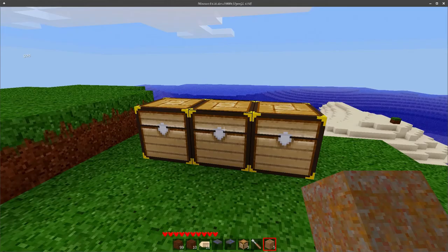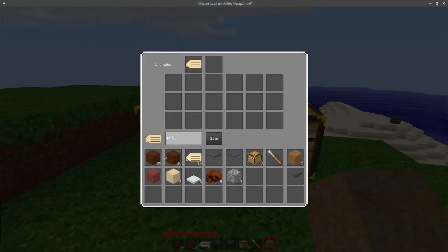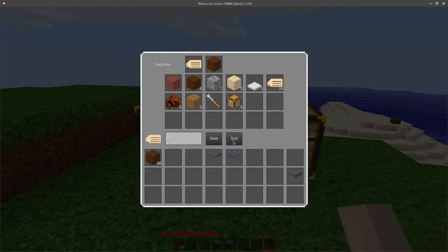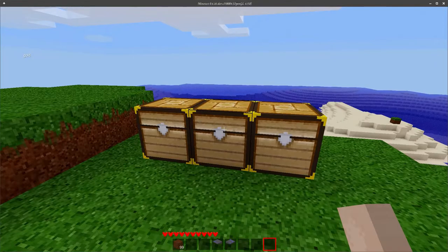And then we have the dirt. It says 'gold' — let's put our piece of dirt in here, and this gives us the sorting ability. Our name here still says 'gold' and we still have the info text of 'gold.' Let's put these out singly and sort. Everything is now sorted in alphabetical order — it combined the stacks, and it still says 'gold' with the info text.